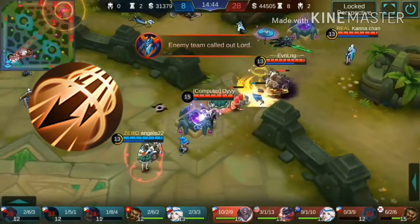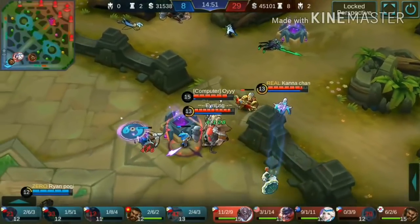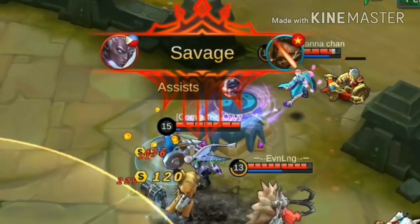Why Inspire on Kerry? Just like Moskov, she has a very short cooldown dash that you can use to escape or chase. What you need on Kerry though is more attack speed to trigger your true damage faster and to counter that decrease in attack speed whenever you use your ultimate.